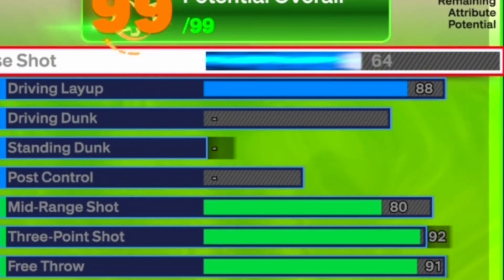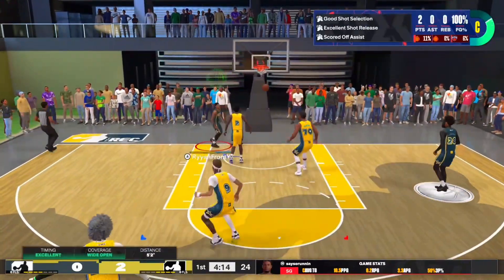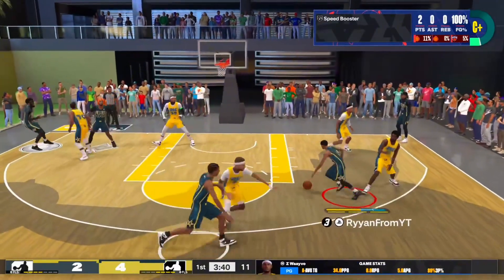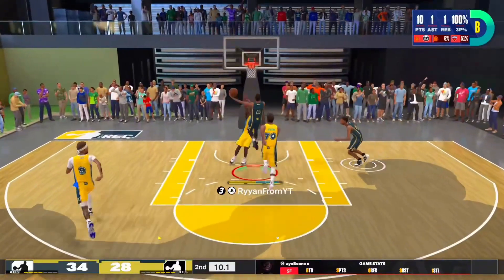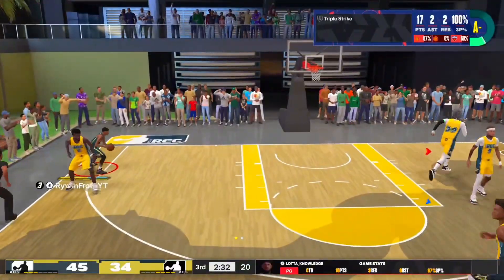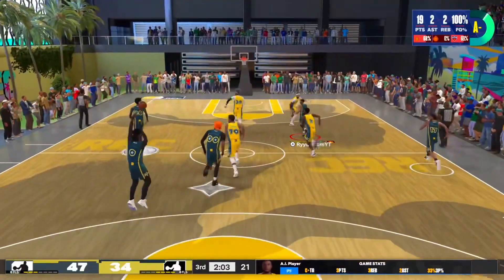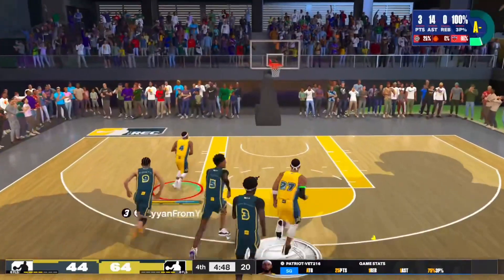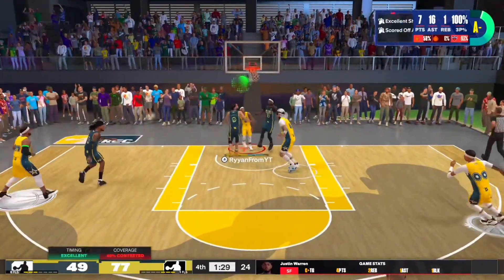Isaiah Thomas didn't really do anything crazy, so you're gonna go 64 close shot and 88 driving layup. My boy Isaiah Thomas used to finish around the rim real good for a 5'9" player, especially scoring amongst the trees. 88 driving layup feels perfect — you get a really good floater like Trae Young, while being able to finish around the rim with Acrobat, Teardropper, ProTouch, Scooper, all those badges. Finishing is really good on this game. I'm going up with confidence, not scared to go up over people.